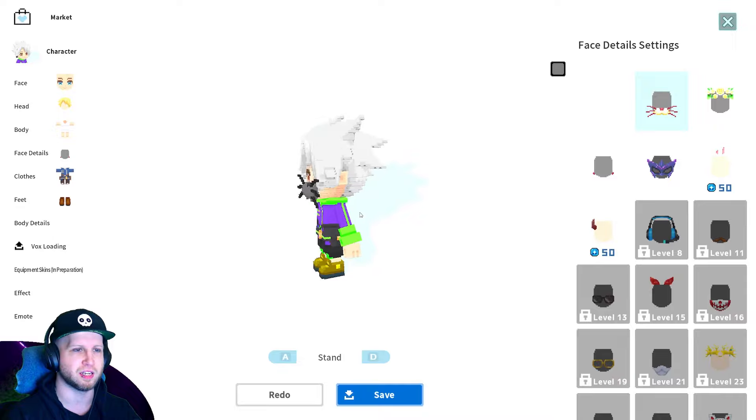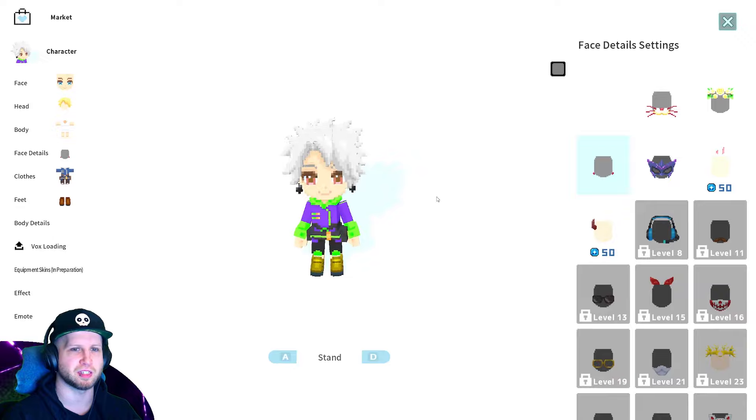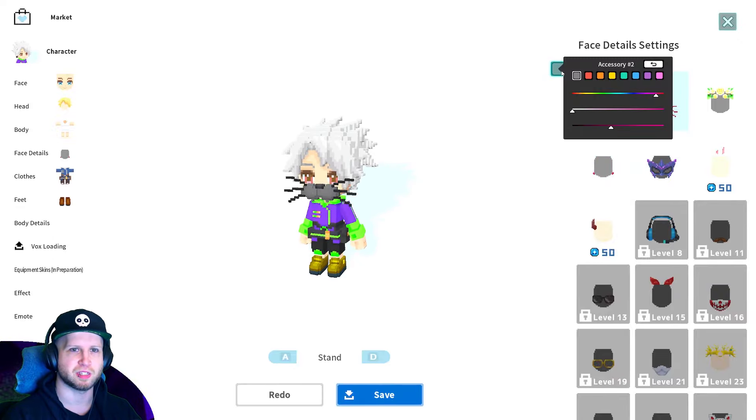Face details — there it is. So we actually got this early on, which is like a flower hat. We got this early on, which is pretty cool, honestly. Maybe I'll wear that today. And then we got this today. Actually, that looks hilarious. I've been using the earrings instead, but I guess we could wear this just because it looks so stupid.